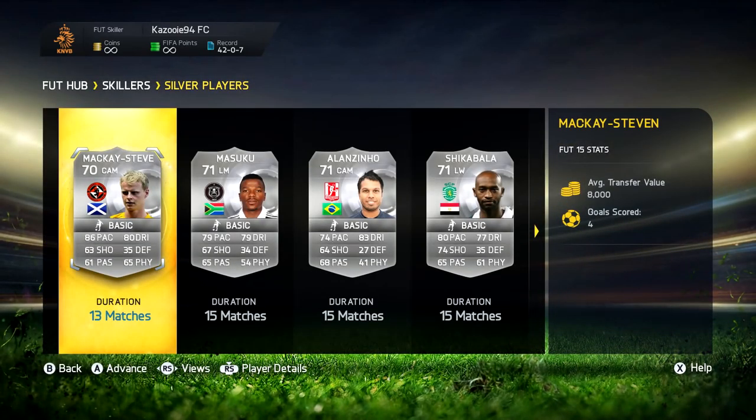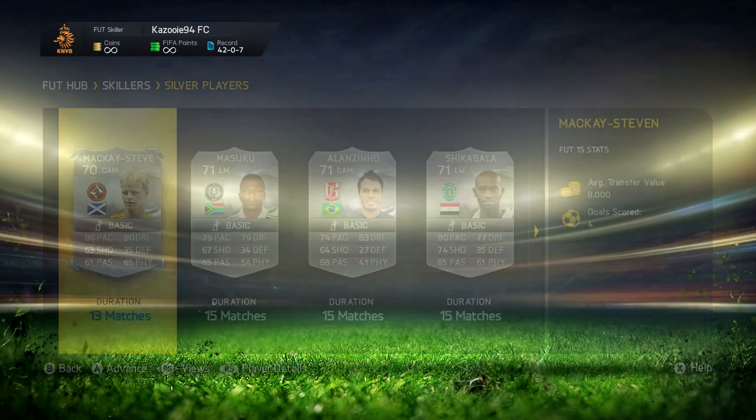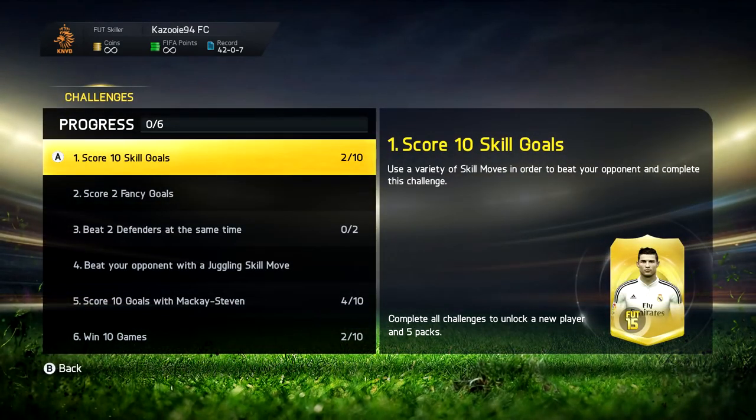We won the game 5-2, which is not too bad — in extra time we were definitely dominating. Moving on to the skill progress screen, we currently have four goals with McKay-Steven after two games, which is not too bad at all. From the challenges we've won two games so far and got two skill goals as well. That's going to be the end of the video — hope you enjoyed it. If you did, make sure to leave a like. If we get 2,000 likes that would be absolutely awesome. Thanks very much for watching — see you guys later, bye bye!